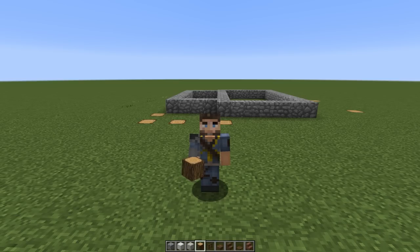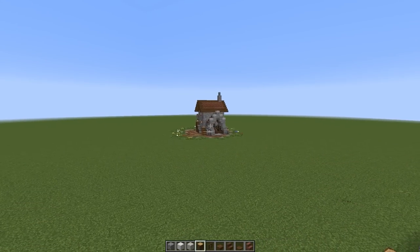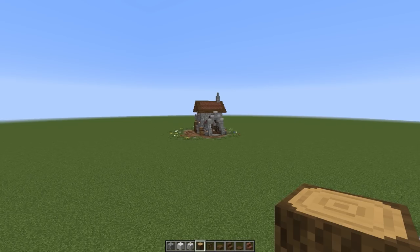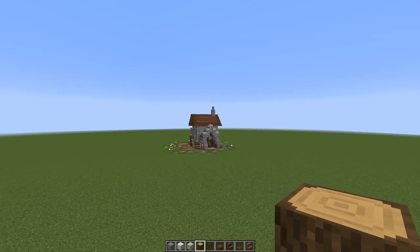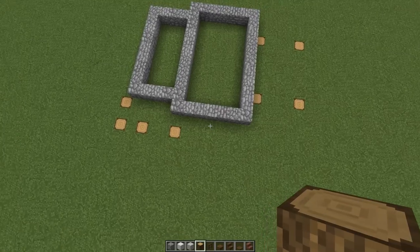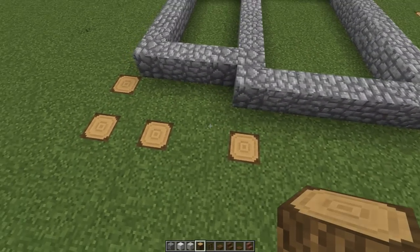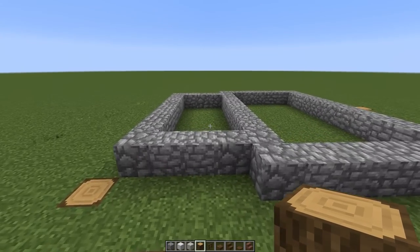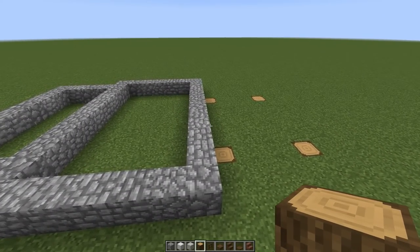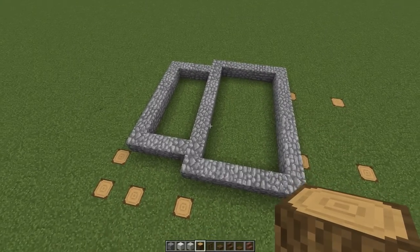Check out the previous storage house episode linked in the description too — we're keeping the same palette going. I have a little foundation right here with a porch on the front, a little overhang for outdoor storage, maybe a small barn or stable, and then the main structure. Let's start building.